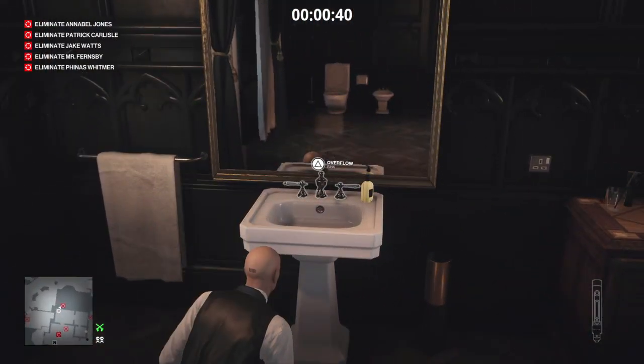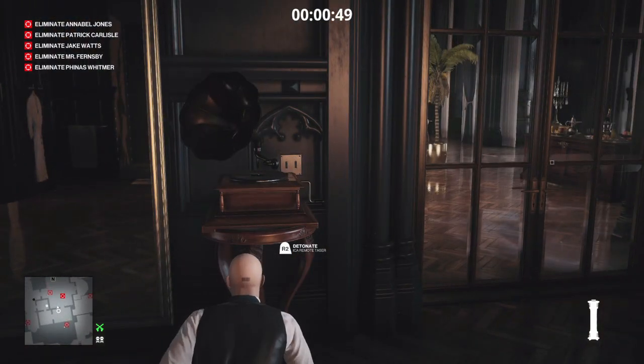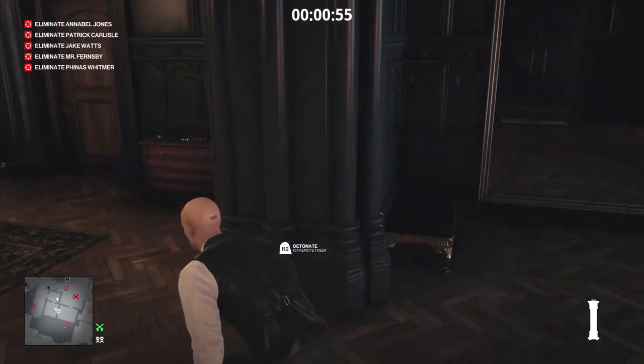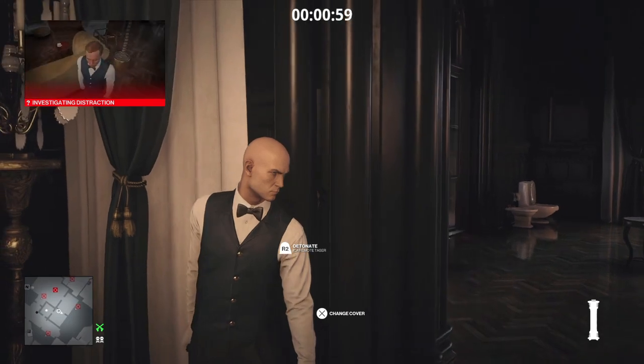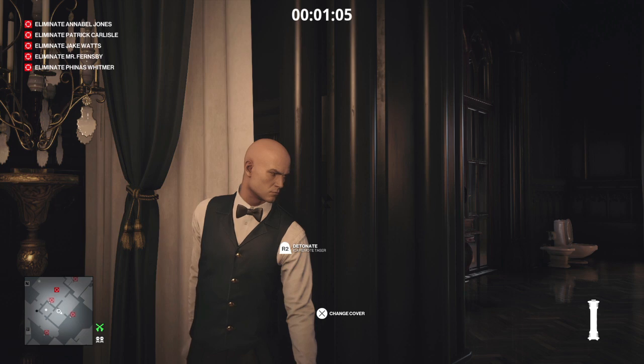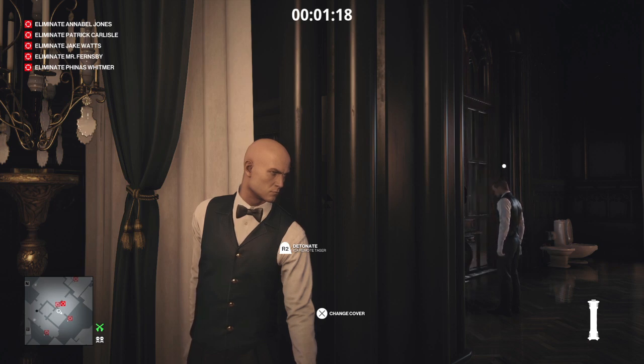We're going to make our way past him while he has his back to us, into the bathroom. Once we're by the sink, we're going to drop our taser on the floor, overflow the sink, and then turn on the gramophone, as the sink alone will not attract attention. We'll hide away since he is an enforcer — he'll get distracted by the gramophone, come in to turn it off, then get distracted by the sink, and once he approaches it we can trigger the taser at the click of a button.